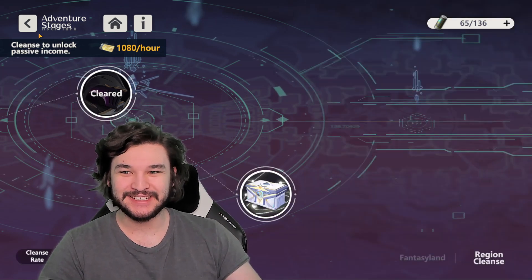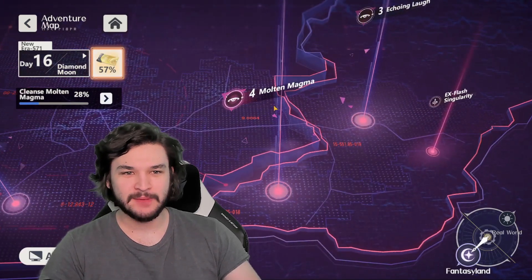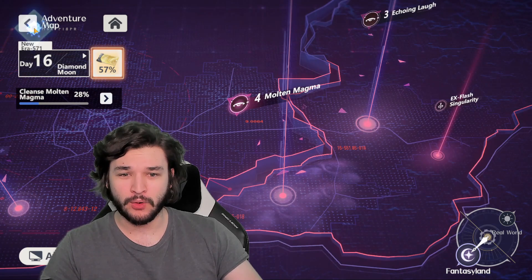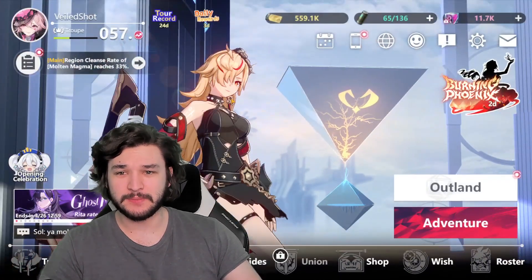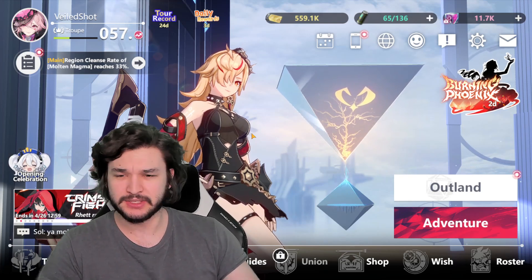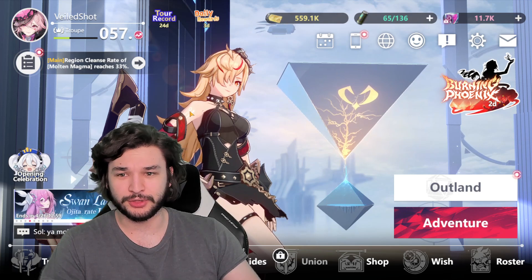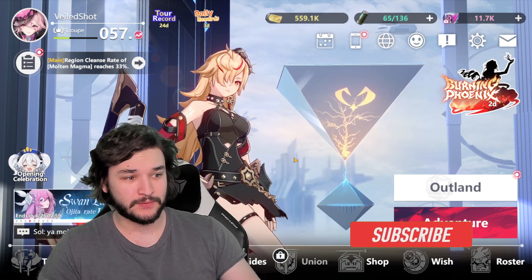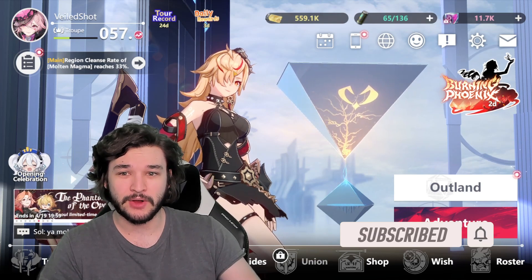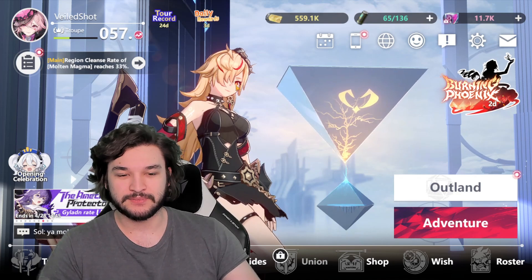What's going on everybody? Today we're talking about progression in Hegan. I'm currently on day three and just got into chapter four. I want to give you all some tips to progress a little bit quicker. Keep in mind that I have spent a decent amount — I bought both of the passes and some of the really cheap packs — so I'm definitely not a free-to-play player, but that gives me extra info on ways that helped me progress.